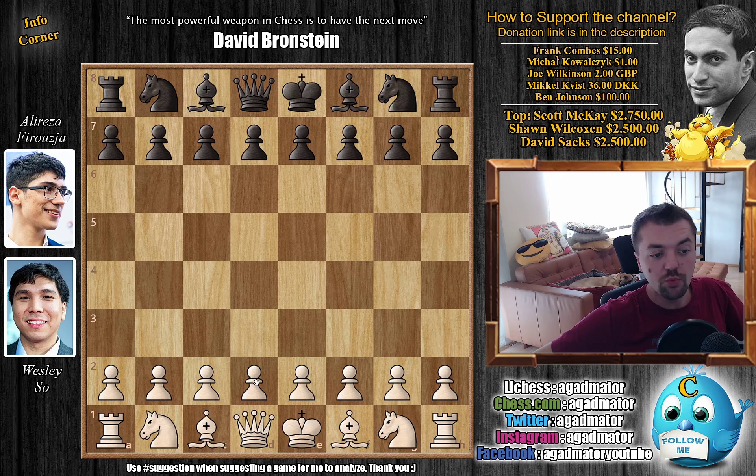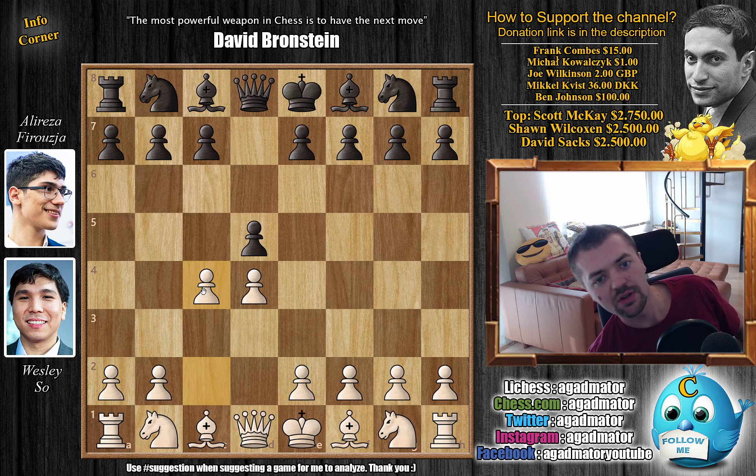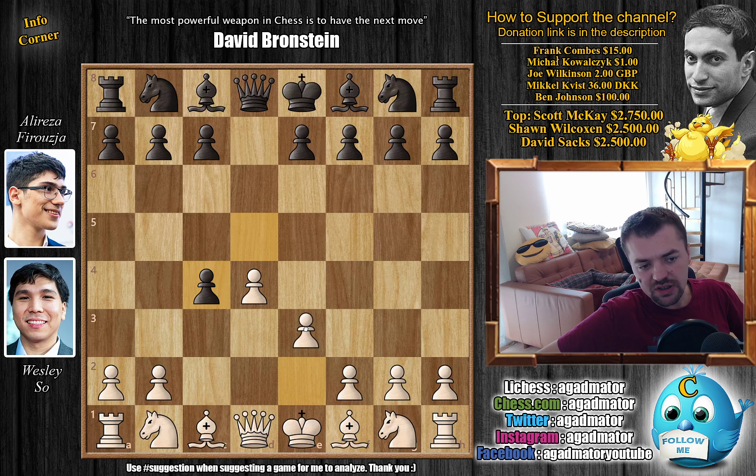Wesley with the white pieces opens with D4. We have D5, C4, and already some action from the beginning. D captures on C4 — Alireza goes for the Queen's Gambit Accepted. For any beginners watching, it's been a while since we've had a Queen's Gambit Accepted. I'll just briefly mention that if you encounter this, do not try to defend the pawn.